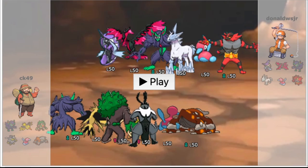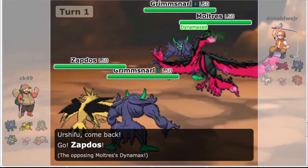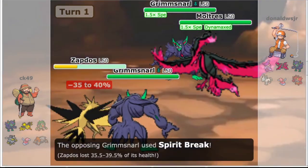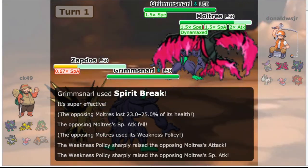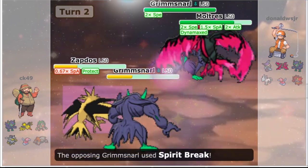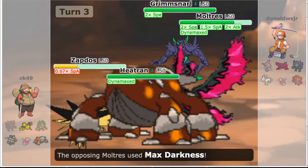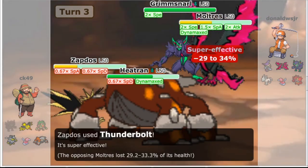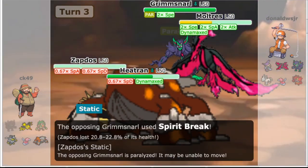On to game 3. Realizing our slight Grimmsnarl dependence, our opponent leads both Dark-types into Grimmsnarl and Urshifu. We try to catch a Nasty Plot and hard switch to Zapdos, but he Dynamaxes Moltres right away and goes for a Max Airstream and Spirit Break into the Zapdos, making it pretty much useless. Furthermore, we proc the Moltres's Weakness Policy with our own Spirit Break, so this turn went about as poorly as physically possible. Zapdos goes for a Protect, and Grimmsnarl immediately dies to another Max Airstream and a Spirit Break — things are really not looking too good. We bring Heatran in and Dynamax it as it takes roughly 40% from a Max Darkness. Thunderbolt brings Moltres down to about half HP before Spirit Break takes out Zapdos, while also getting a Static paralysis, so maybe we have an out.